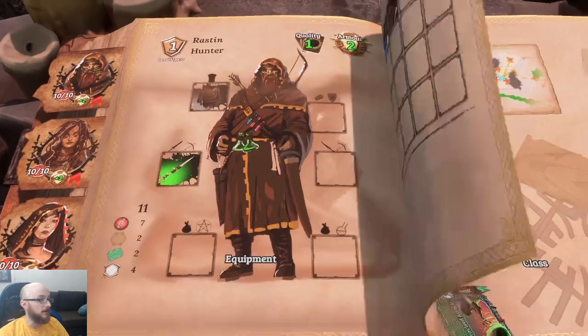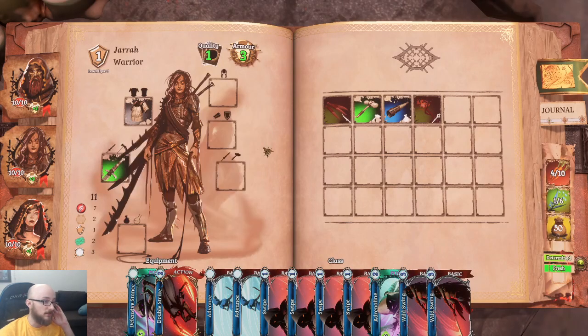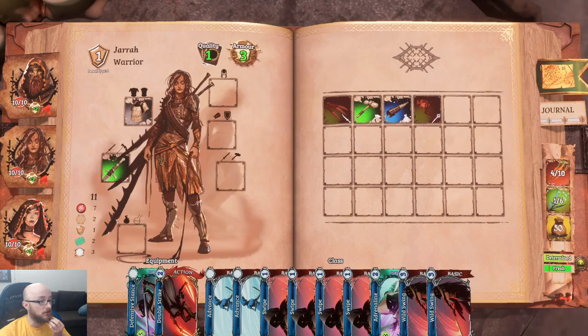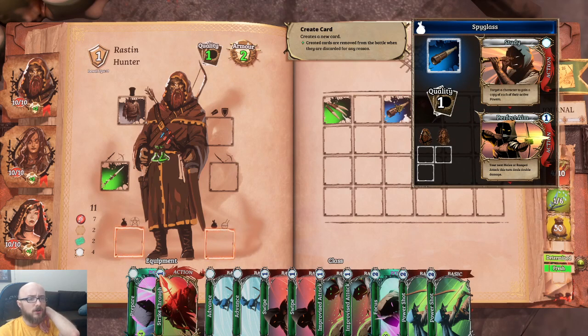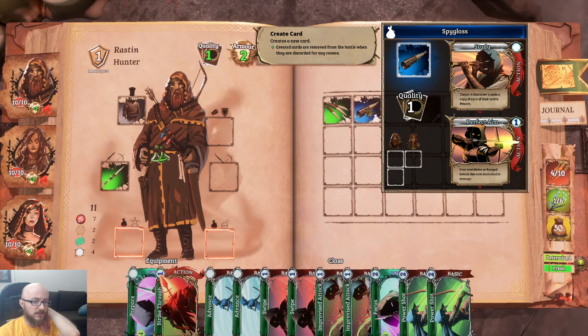You find an abandoned Thyrin waystation half sunken but containing a sealed storeroom. I should probably just take everything. So if I equip a second weapon I can't — I can only add a card to my deck. Melee attack — the target discards a random active power — that sounds good. Let's just add that. Spyglass — target a character to gain a copy of each of their active powers.